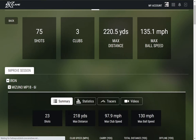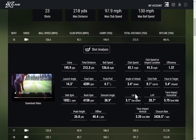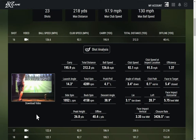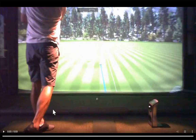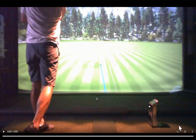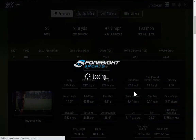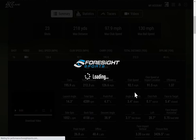That day I used three clubs — I hit the Mizuno MP18 six iron, the TaylorMade P760 six iron, and the TaylorMade M6 six iron — looks like we were doing some comparison. Talking about 75 shots across three different clubs, showing max distance and max ball speed. I can go into each individual shot — for example, shot 16 — open it up and look at all the stats for that golf club. We also have a three-second video clip that I can play right there from the webcam.